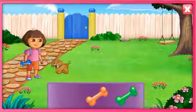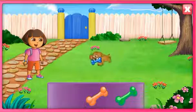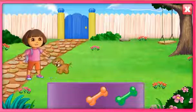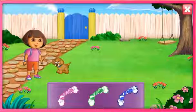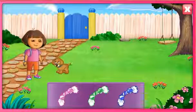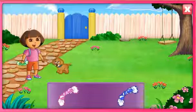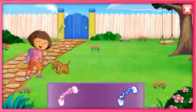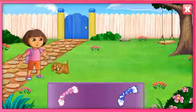Look for the blue bone — el hueso azul. You found it! Muy bien, Perrito! Find the green rope — la cuerda verde. That's the one! Muy bien, Perrito!